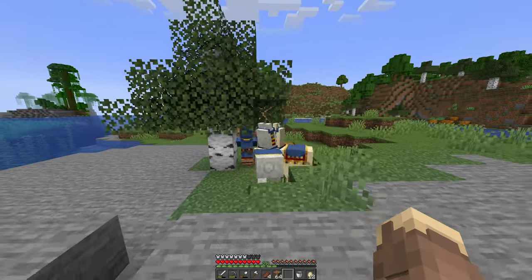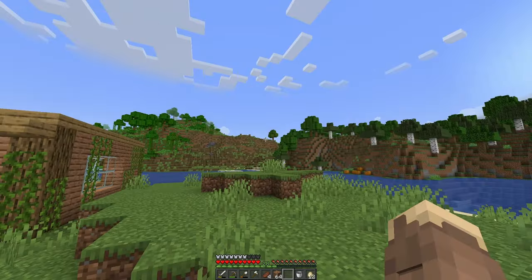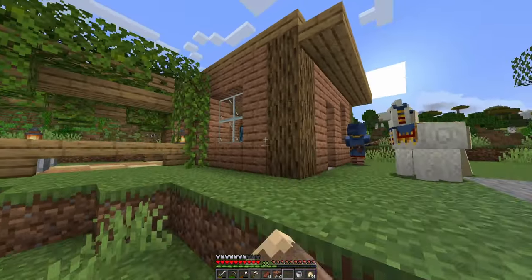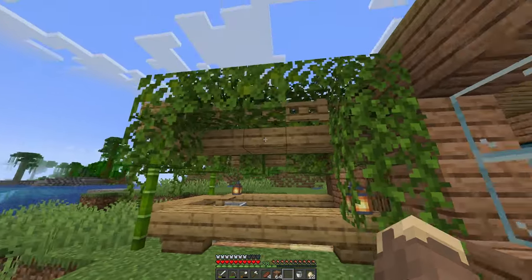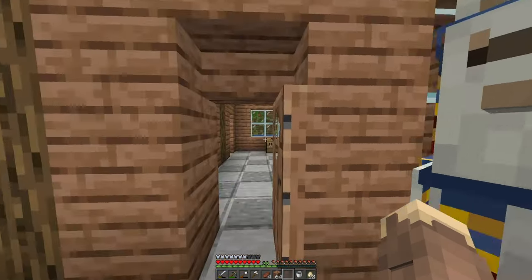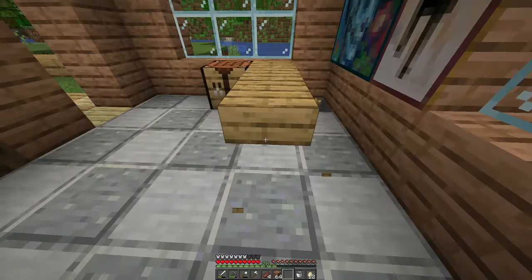Hey everyone, DecisiveTV here, back for another video on our let's play world. Last episode we finished the outside of the cafe and the little outdoor area — I think it looks pretty humble and nice, and a lot of you enjoyed it. But going inside, it obviously does not look like a cafe at all.